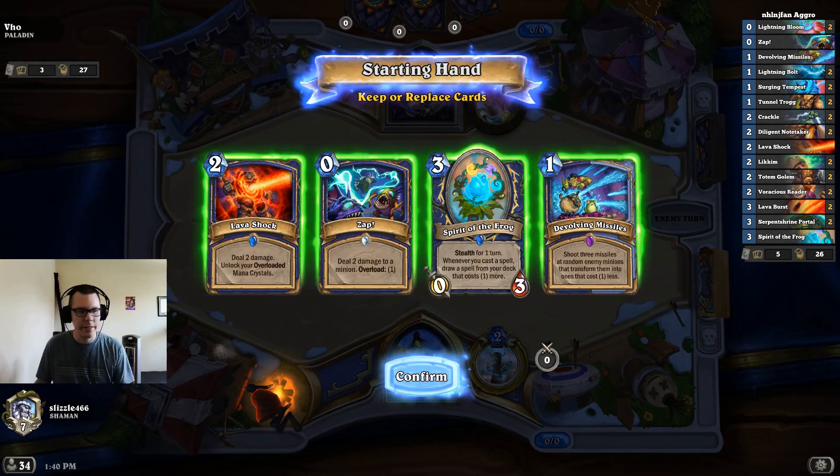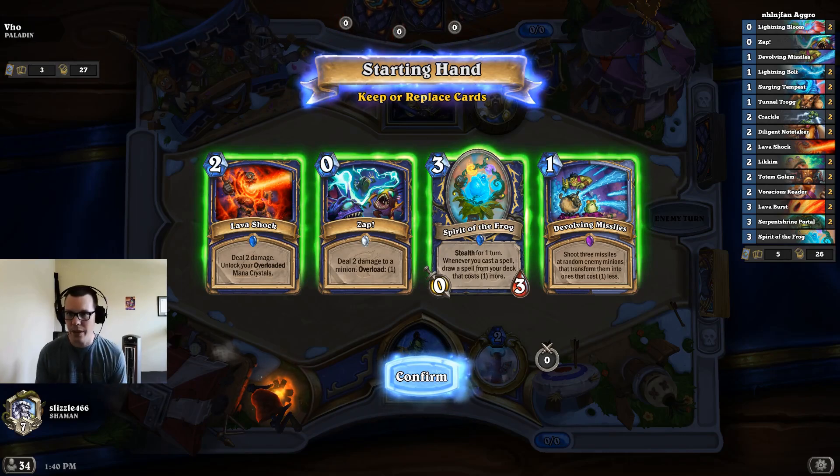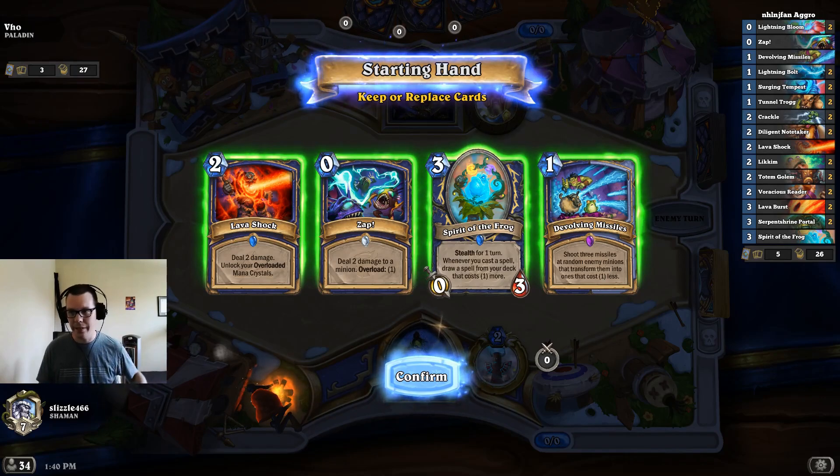Greetings everyone, Slizzle466 here. In today's video we're trying out some Aggro Shaman. This deck caps out at three mana at the high end. It's basically a deck where you want your Tunnel Trogs and your Surging Tempests to stick, and then you make them bigger and bigger, and then you basically just burst your opponent down.